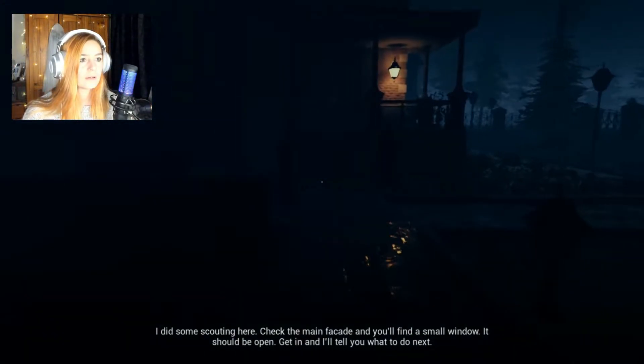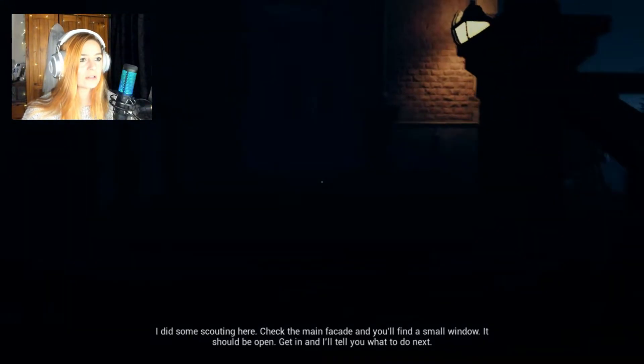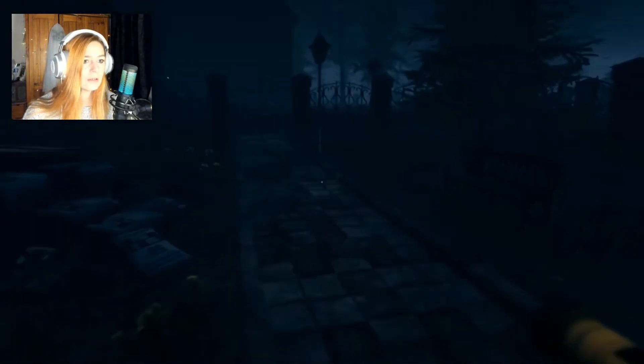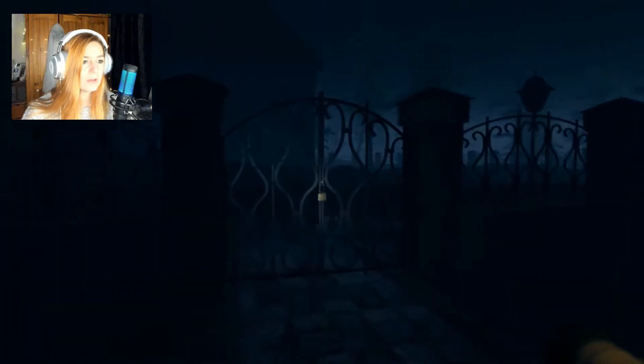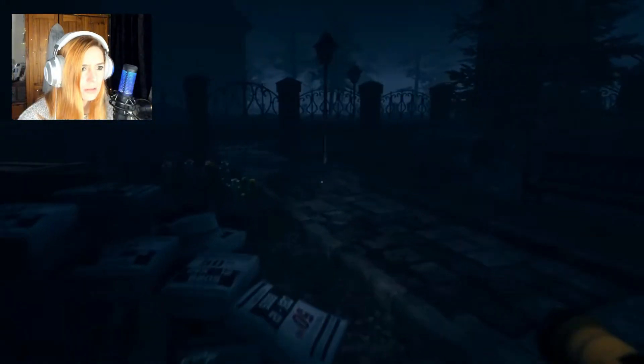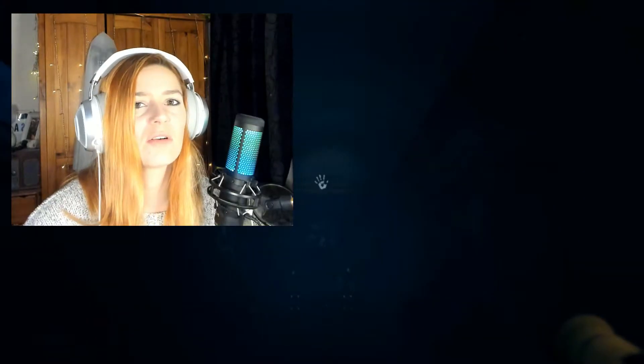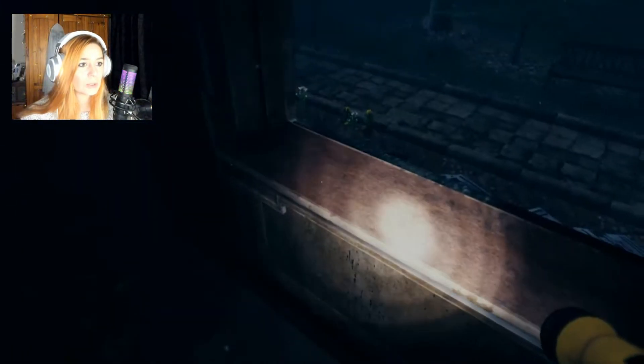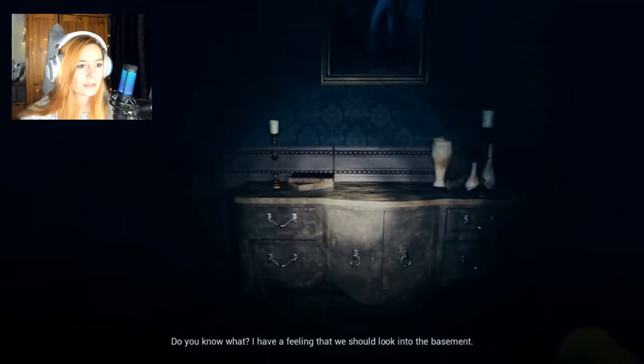Check the main facade and you'll find a small window — it should be open. Get in and I'll tell you what to do next. I haven't got my flashlight on. What's the facade? That's probably the stupidest question I've ever asked myself. There's a padlocked door... it took me like five minutes to find this window. Right, we're in! Window shut.